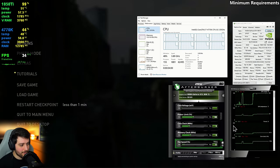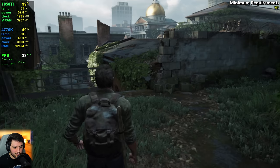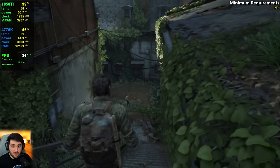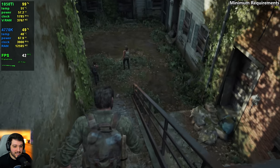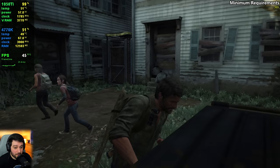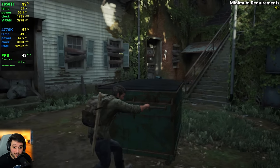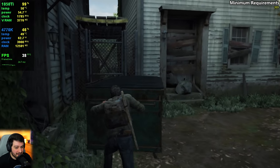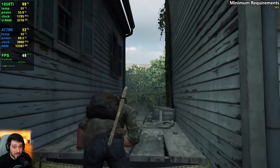I've put together the minimum requirement system now — you can see all the specs on screen. Before I go into the settings I want you to look at the graphics and type in the comments what you think we're using in terms of graphical quality and resolution. It's getting like 30s and 40s — that's not terrible, actually pretty playable. It's not stuttering at all, which is impressive especially given how poorly optimized this game came out initially. It's actually very playable in this section, but it's about to get more intensive.